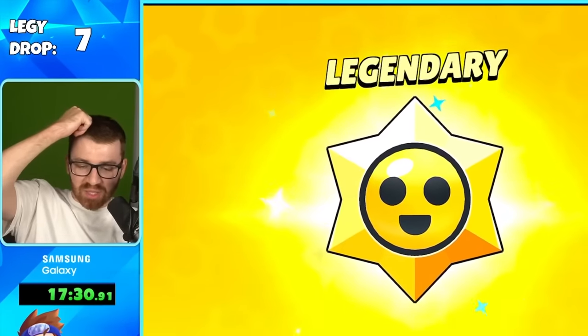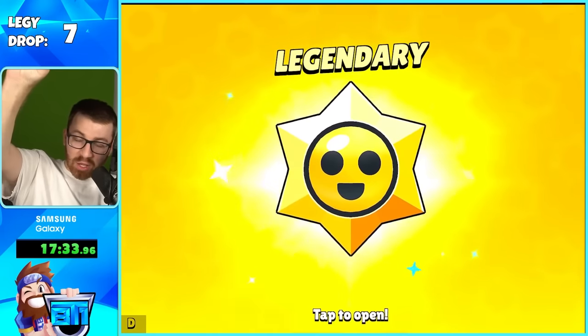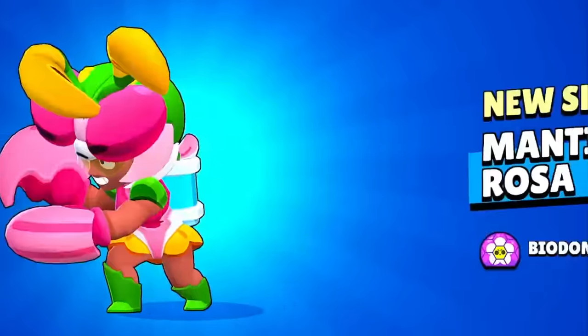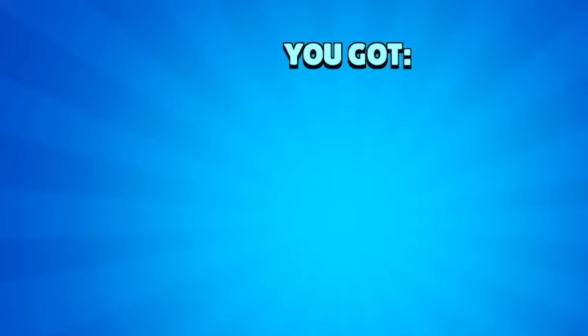This is a good bunch because we can open about 25 at a time — we got two in this bundle. We got a Bug star power, and again, rewards are subject to change, same with the boxes. Legendary number eight: giving us the Rosa skin. This is actually a cool Rosa skin, and that pin too.